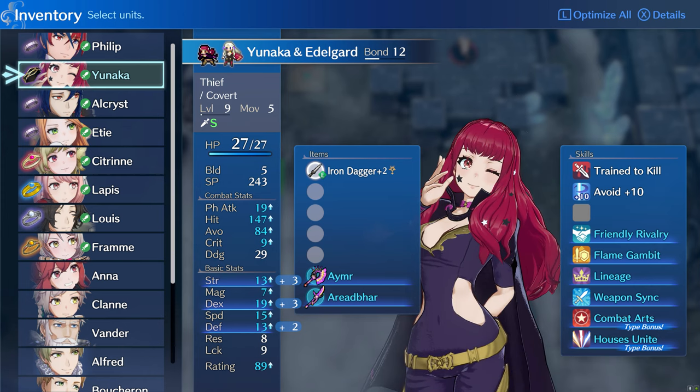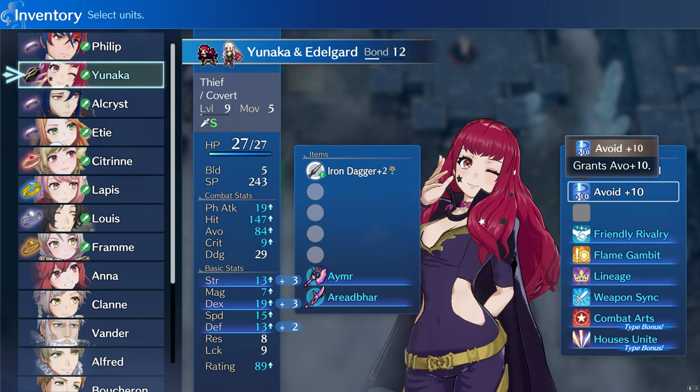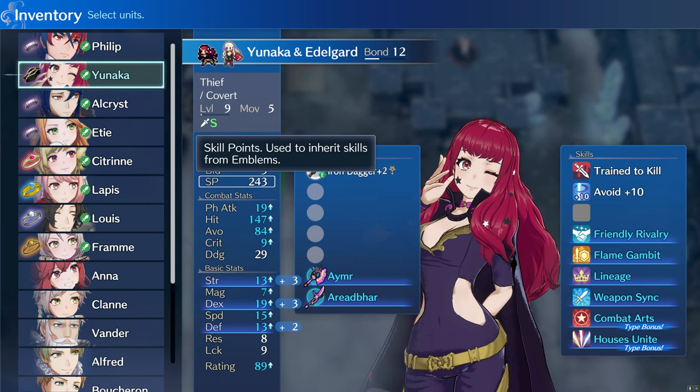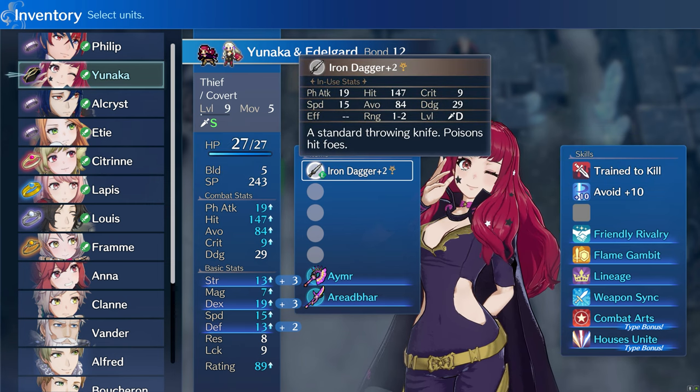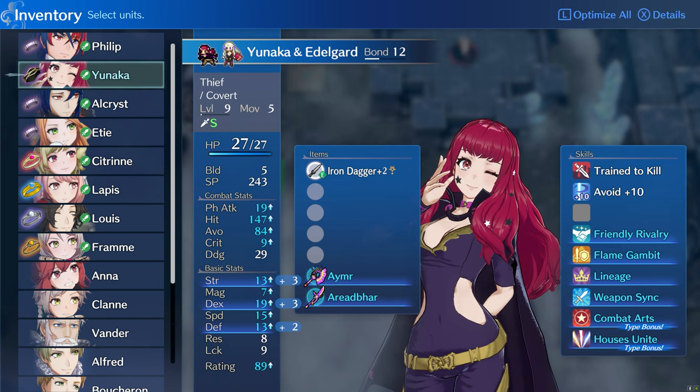The most important character here is Yunaka. You want to stack as much Avoid on her so that she dodges almost all attacks. Make sure to imbue her weapon with Micaiah's Blessing. I recommend the Edelgard Ring, and forge her dagger so that she does a lot of damage. I would also recommend you give all your stat boosters to Yunaka.